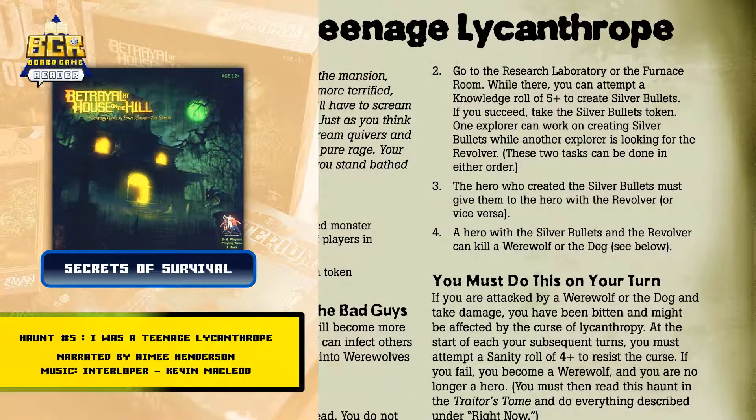Step 2: Go to the research laboratory or the furnace room. While there, you can attempt a knowledge roll of 5 or higher to create silver bullets. If you succeed, take the silver bullets token. One explorer can work on creating silver bullets while another explorer is looking for the revolver. These two tasks can be done in either order.